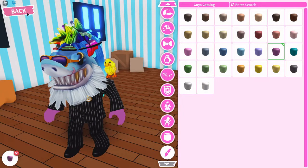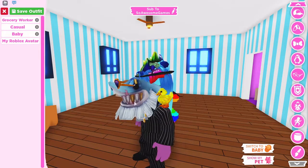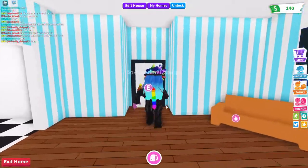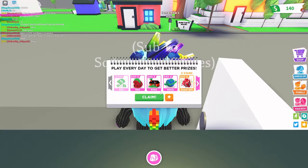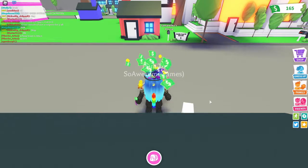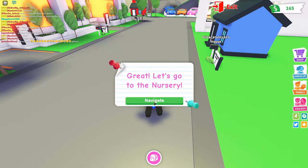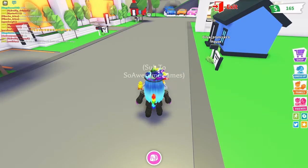Alright guys, here we are. What do you think? Bob, what do you think about this? It looks pretty good. We're going to keep this — that's so sick, I think Bob likes it. Let's get right into this. Let's get outside and explore the world. $25 just for signing in — let's go! That's another $25, we're going to be able to buy some pretty cool stuff. We get to adopt a new pet — let's freaking go to the nursery!